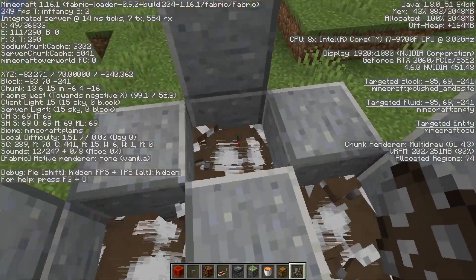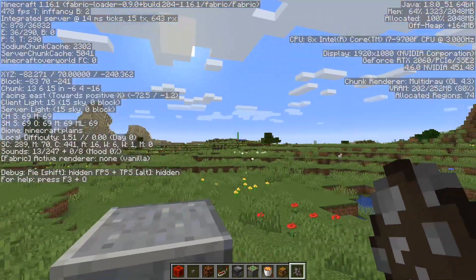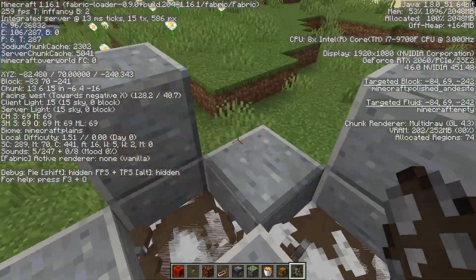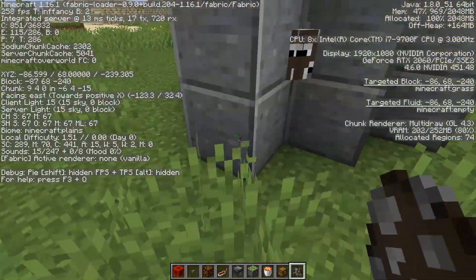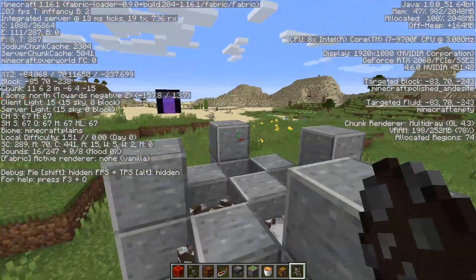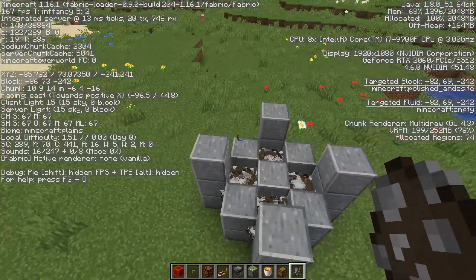As you can see, we have about 100 entities around here — obviously there are other entities in the world counted as well. About 100 entities and the FPS basically did not drop almost at all. We still have 190, actually dropping a little to 150, but nothing crazy, nothing too bad.